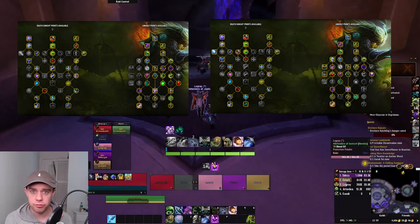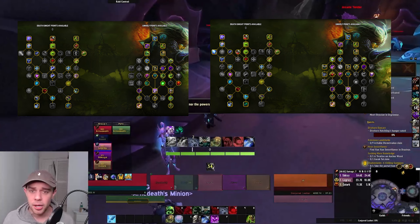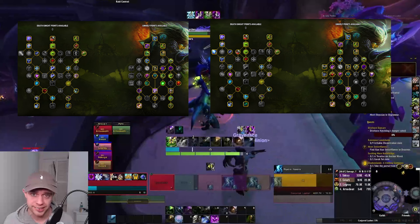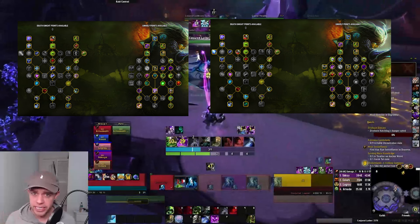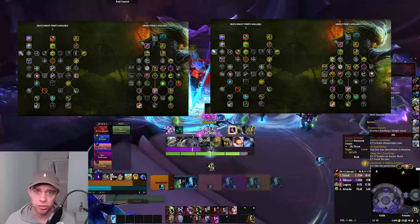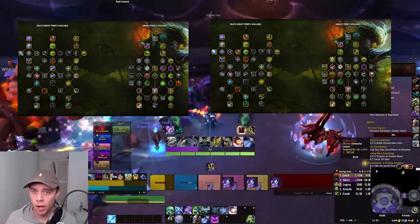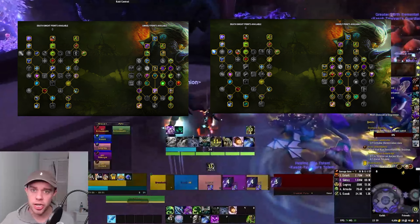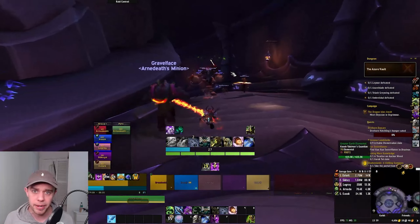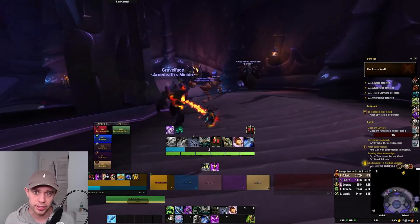The talent tree on the left is for Raiding and Single Target, and the one on the right is for AoE and Mythic Plus in Season 4. I'm going to go through all of these and show you why we're taking the important talents. I'm not going to go through every individual talent or every spell, but I will show you the really important ones including the rotation. Once you're more comfortable, I recommend looking back through the spellbook and talents, but first master the core rotation and cooldowns.